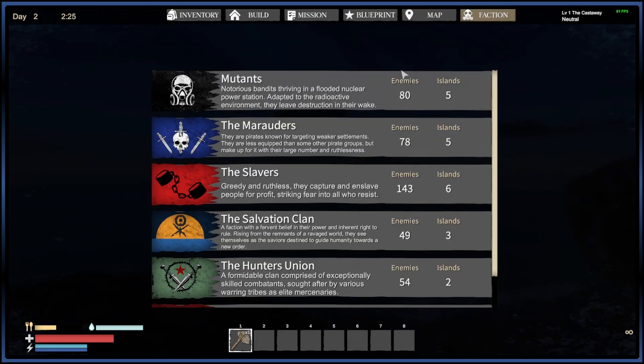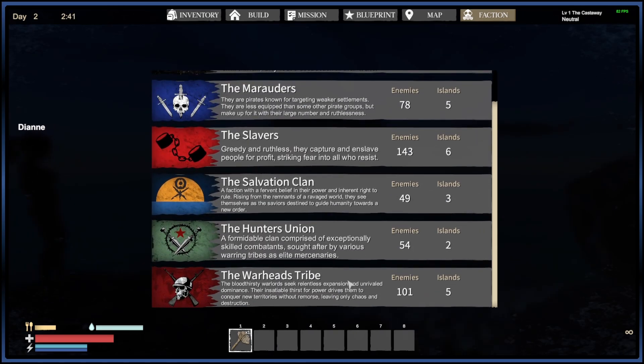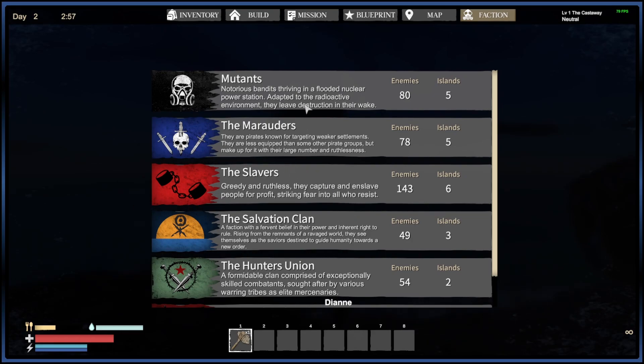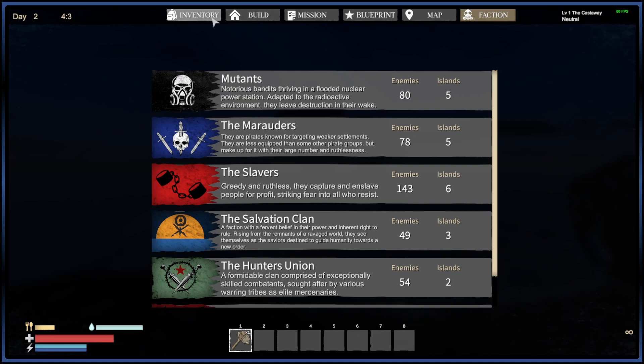Then you have the faction list: mutants, marauders, slavers, the Salvation Clan, Hunters Union, Warhead Tribes. Because this game does not have levels, it will decide who comes after you based on who you find and your power level. Generally speaking, you're going to come across mutants first, and then you will start getting attacked once you find them. That continues to be the case through updates — I think that's just a core mechanic they're going to be keeping.